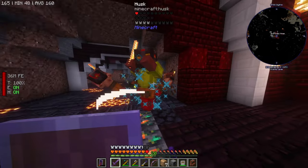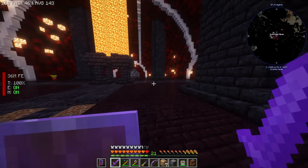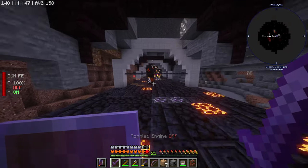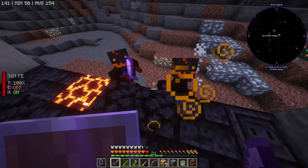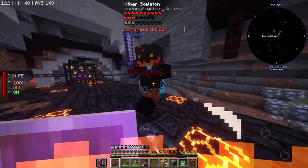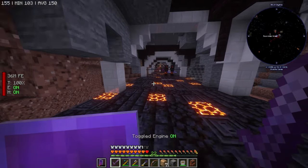Good thing we took fire resistance because I think these guys have enchanted blaze rods with fire damage. We're getting quite a bit of stuff already. They're fast. This place is dangerous. What's this — what happens if I blow this up? Oh, it slows me. We blew this area up — that was fun.